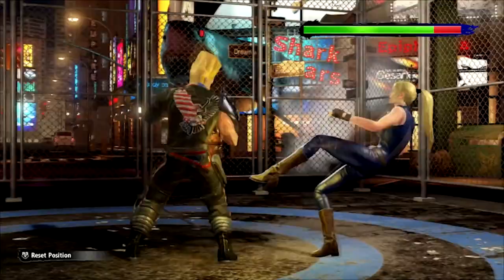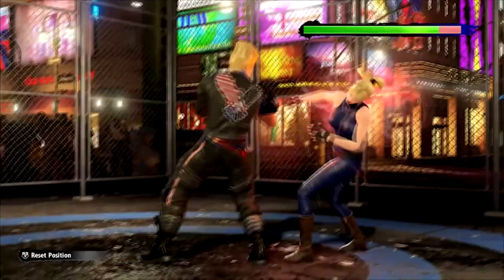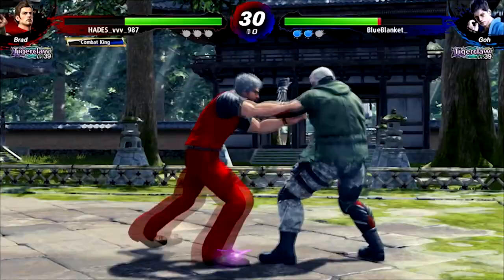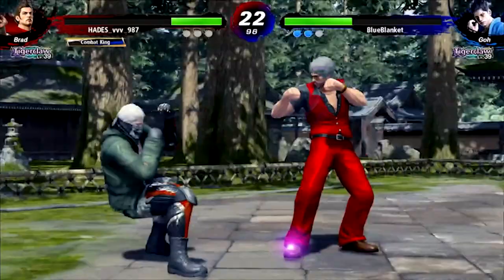If you're not controlling the fight with block punishing or whiff punishing, what are you doing to take the upper hand? Rather than controlling space forwards and backwards to pressure mistakes, you're more likely controlling the space left and right — inciting evasion with your mids, and shutting them down through your throws and circulars, which are your tracking moves. At this point you might start to see that this Nitaku situation isn't a simple 50-50 scenario, but more of a state of gameplay that you're always flowing in and out of, with all characters, and where most of the big decisions are happening. There's no one right answer, but layers and layers of test and response instead.